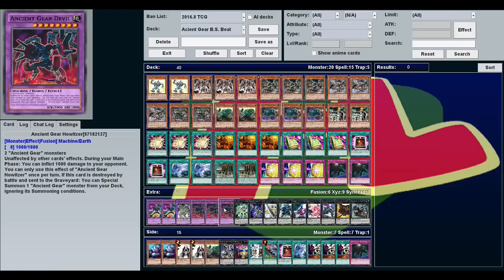We're going to be burning with Ancient Gear Howitzer. This is a fusion monster — any two Ancient Gear monsters to make it — and it's unaffected by all other card effects. So the only way you can defeat this is by battle. It only has 1,800 defense, so a lot of things can get over it.